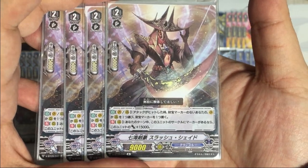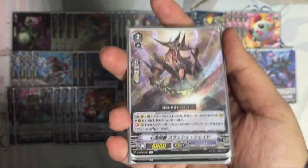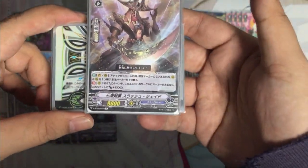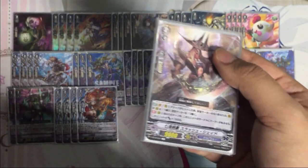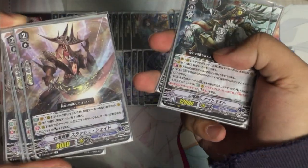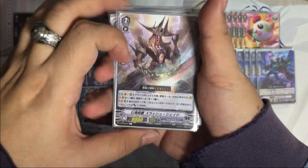Next, for the rare, this is Slash Shade. The second effect: during your turn, if this unit is on a circle with a marker, it gets power plus 15000. The circle with marker includes the protect tool, so if this unit is on the protect tool you get power plus 15k — making it a 24k attacker. You can put it in the back row and have a 24k attacker swinging from the back row.